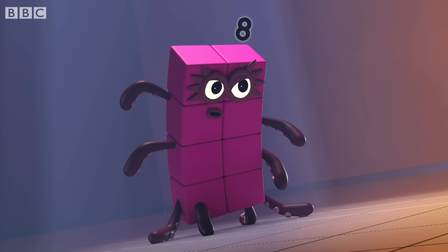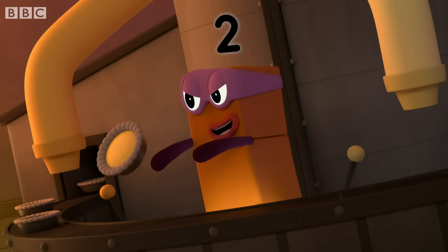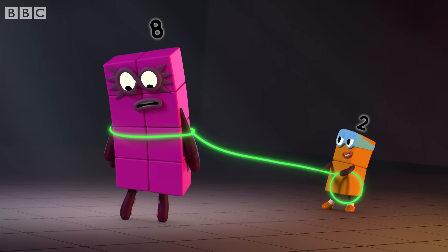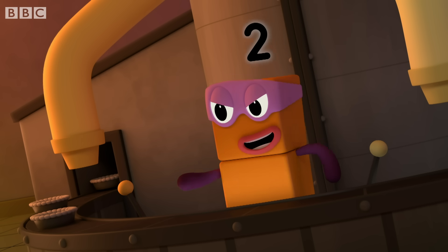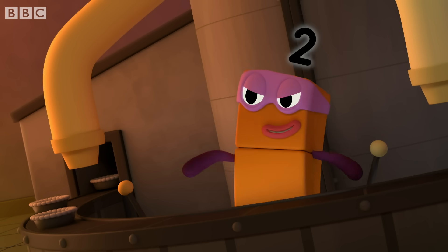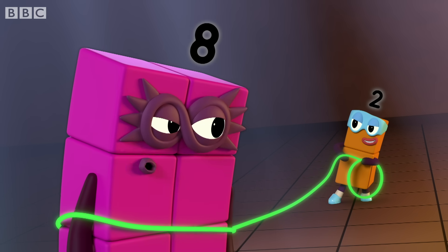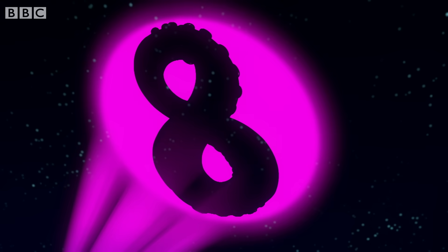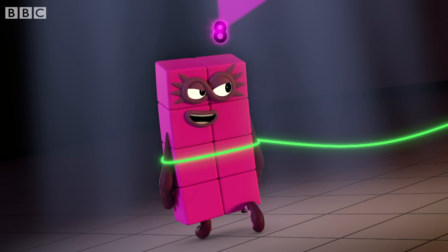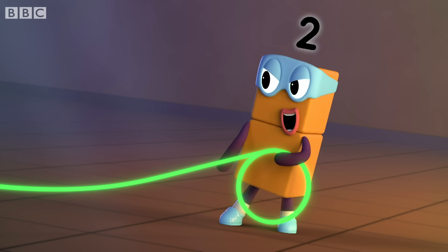Your days of naughtiness are numbered, Terrible Twos. One, two. Got you. Octoblock, break rope. That rope is made from pure octonite. Your powers are useless. Maybe so, but I can still do this. The Octo-Signal. My friends will be here any moment.